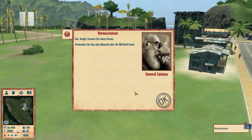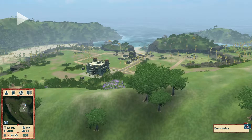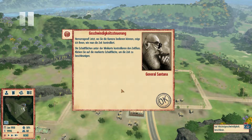Zoomen Sie etwas heraus - dazu das Mausrad oder die Bild-Hoch-Taste. Halten Sie die mittlere Maustaste oder die Alt-Taste gedrückt und bewegen Sie die Maus nach links und rechts, um die Kamera zu drehen. Sie können den Winkel, in dem Sie Ihre Insel betrachten, verändern: Halten Sie die mittlere Maustaste oder Alt gedrückt und bewegen die Maus vor oder zurück, um die Kamera zu kippen. Jetzt zeige ich Ihnen, wie man die Zeit kontrolliert. Das ist natürlich sehr, sehr wichtig.